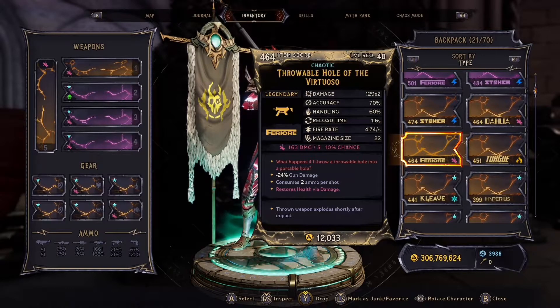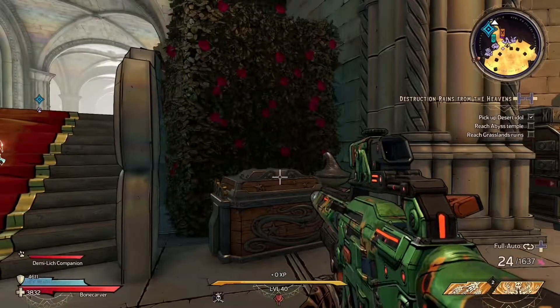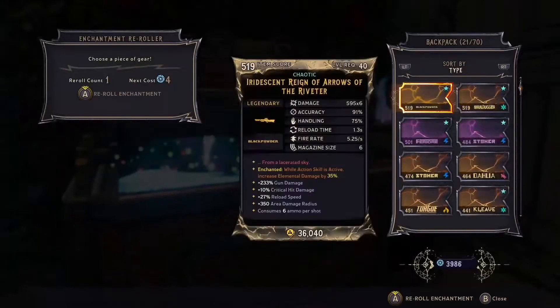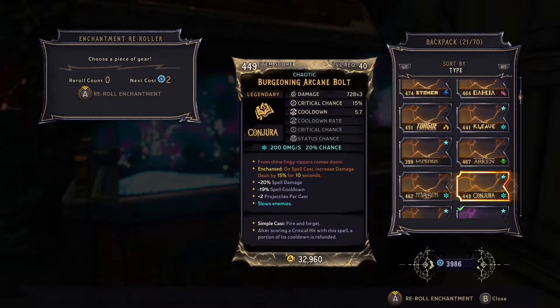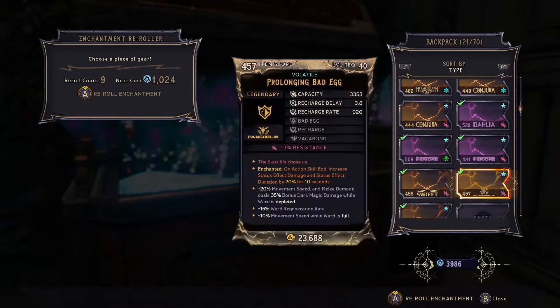This SMG is unique because it doesn't allow you to enchant it. When you take it to the enchantment section, it does not appear in the list. I'd like to believe this is part of the new update that added more Chaos Chamber drops.